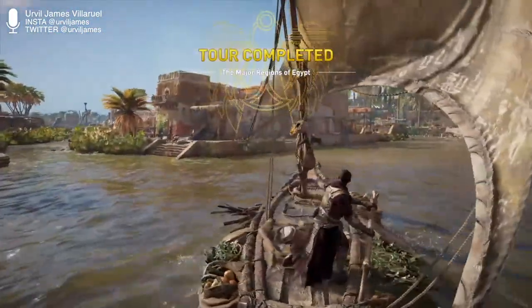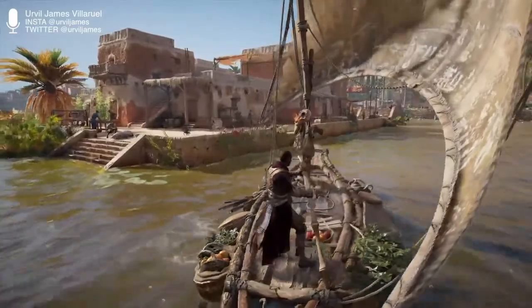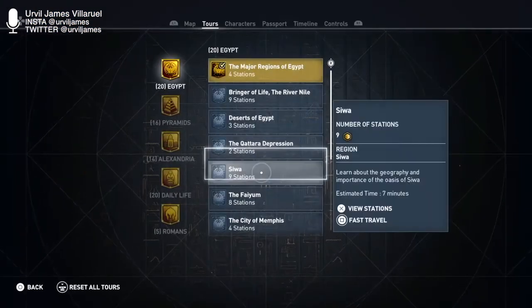Many of the temples were designed in such a way as to represent the two regions, and ceremonies often incorporated Upper and Lower Egypt in their rituals. This is a lot like Vietnam — there's water and shops. It's pretty cool. Alright, done. Let's continue.